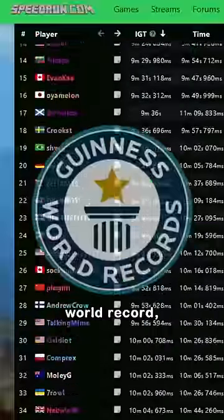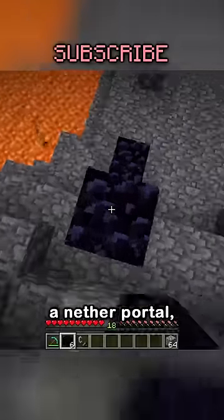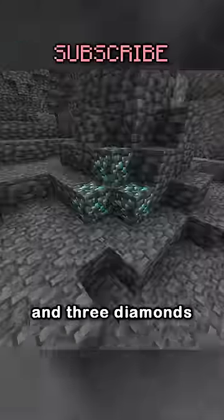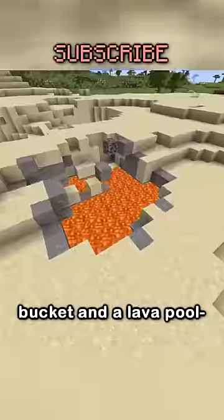Here's the best Minecraft tip used in every world record. One of the lengthiest parts of any speedrun should be making a nether portal because you need obsidian to make it and three diamonds to mine obsidian. But if you're a pro, you just need a water bucket and a lava pool.